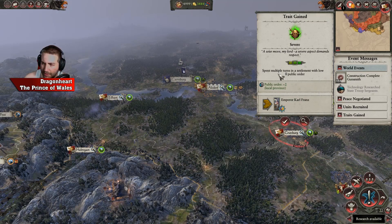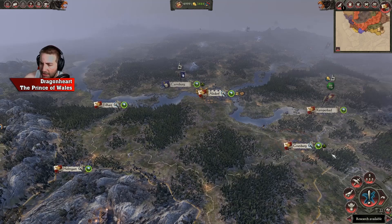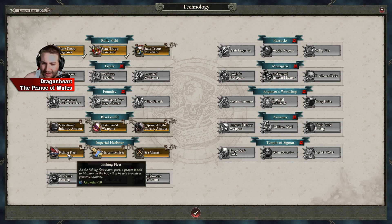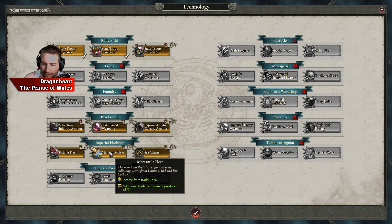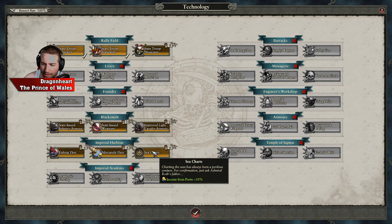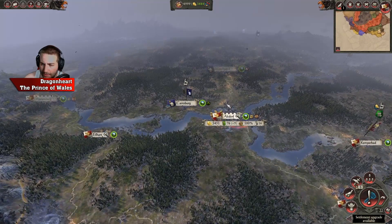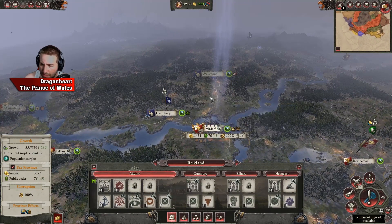Technology research state troop is done, public order in the province has gone up, and I've got a couple of trade gains. I've got research available — Imperial Harbour: get growth and income from trade. Income from ports — I'll take that, because I've got a couple of port cities along the coastline here.